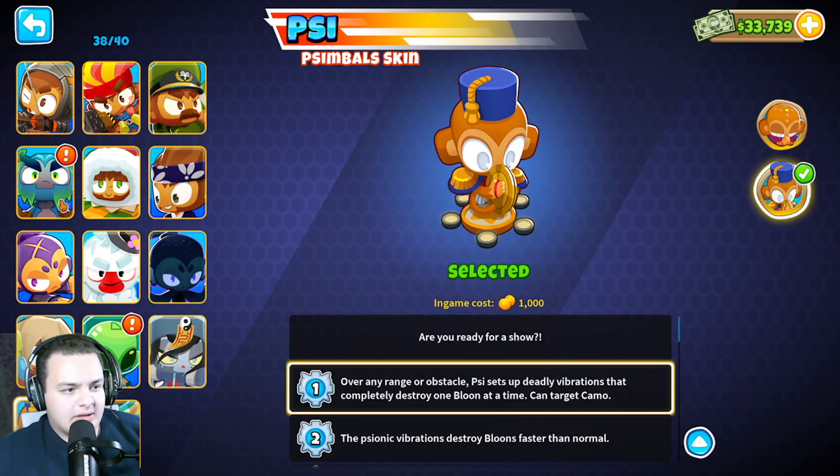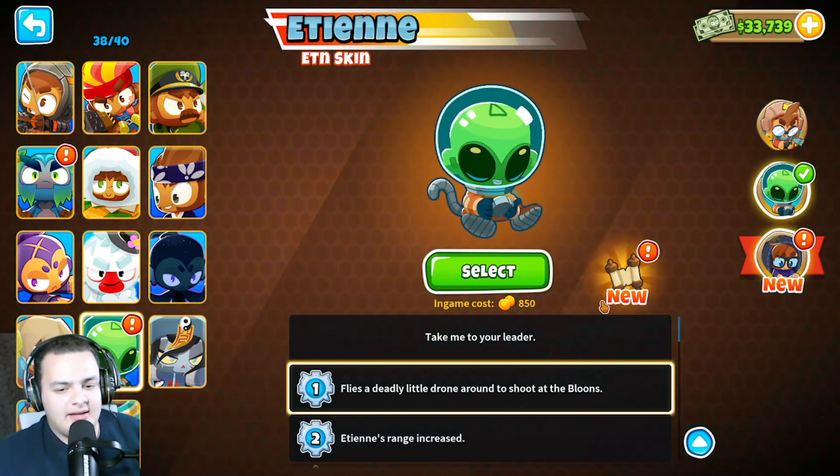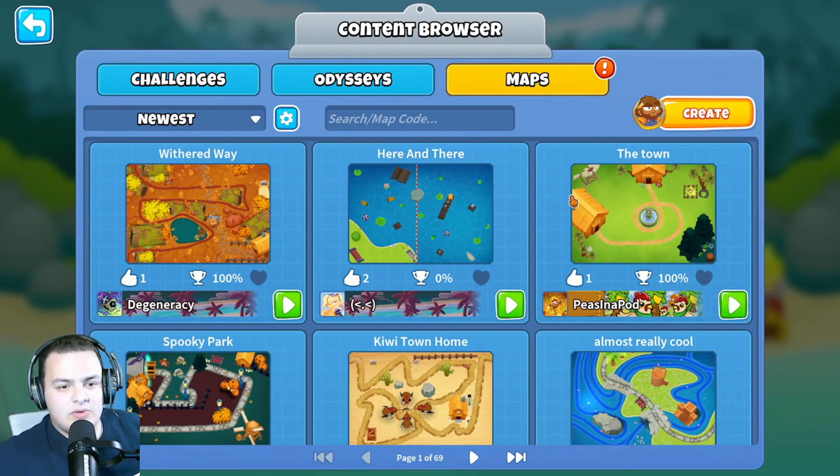The first things we want to look at for this update are two new things for the heroes: one is a map for Obin and for Etienne it's a map and a new skin, so let's get that new skin real quick and move on.